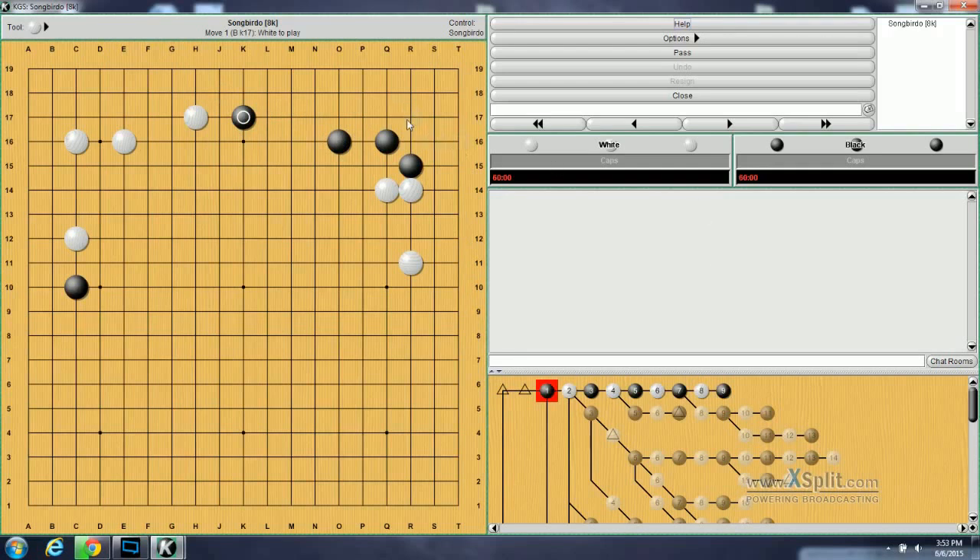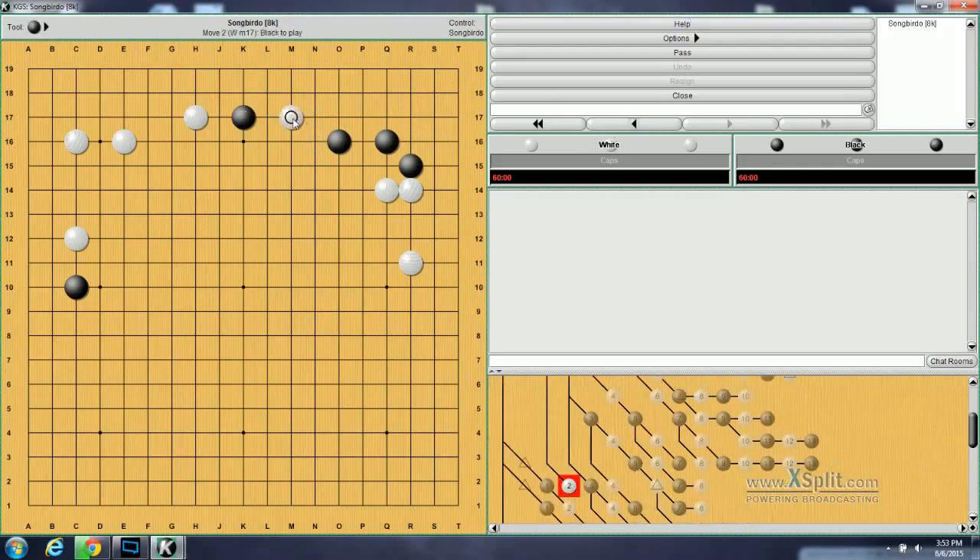White's move is the 3-3 here, but White can also invade here if he wants.